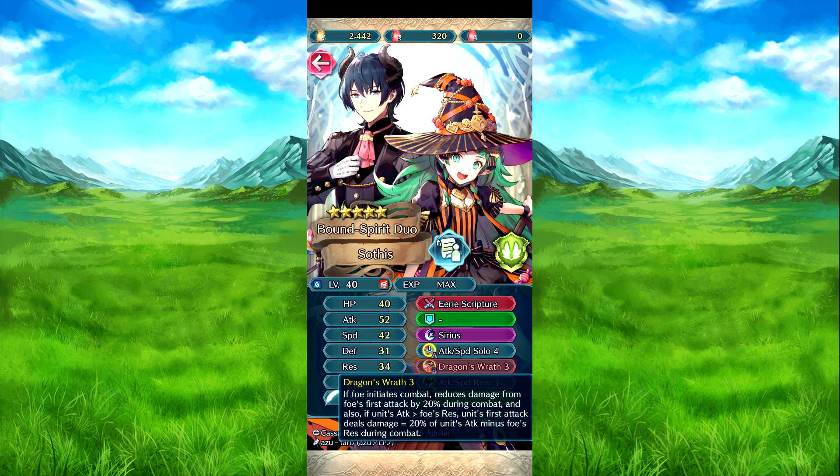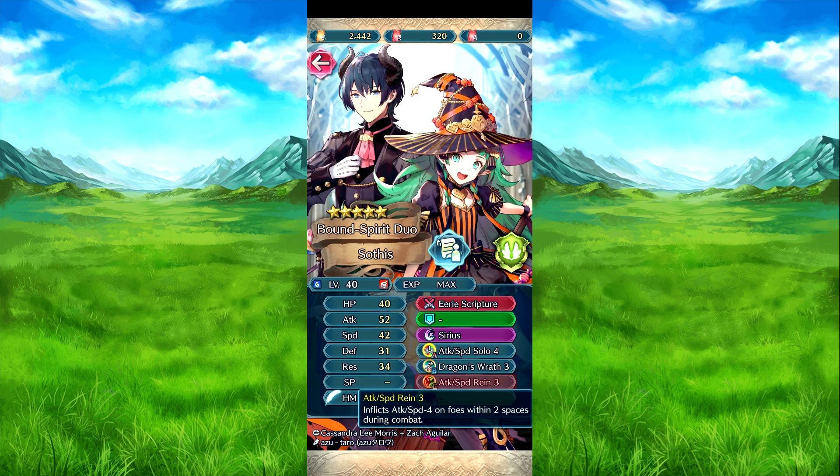Turn-based effect: if the foe needs to come out, reduces foe's first attack damage by 20%. If her attack outbeats the foe's res, the first attack deals damage equal to 20% of her attack minus the foe's res. Then attack-speed brazen three: attack and speed minus four to foes within two spaces during combat.